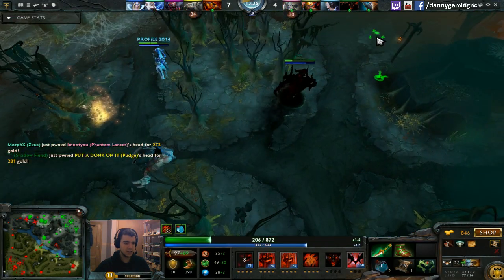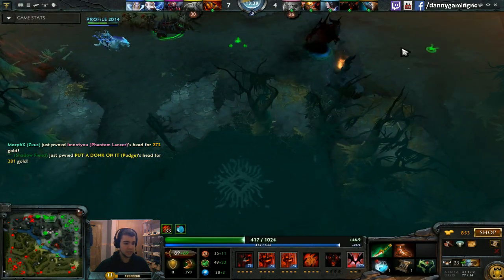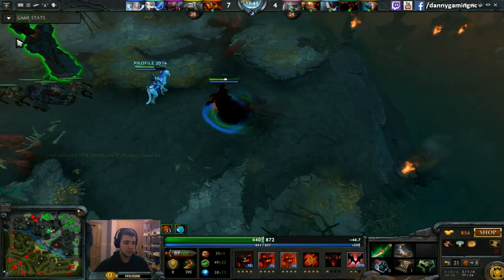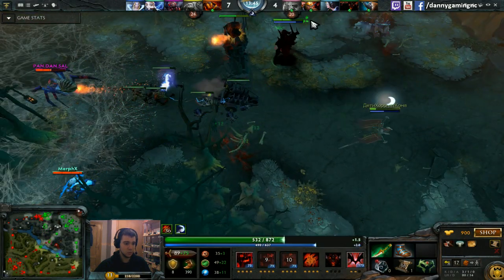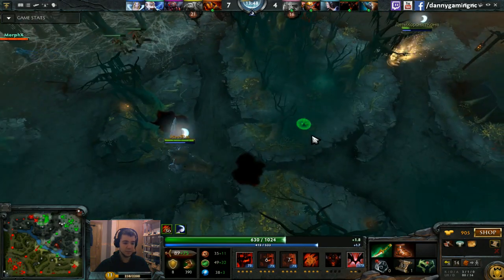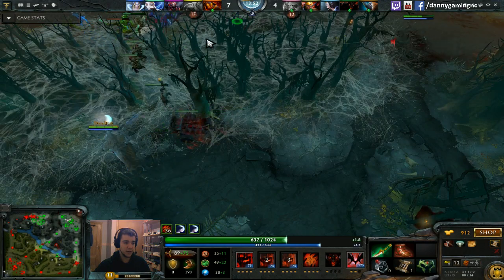Using the close raise, I'm able to get a kill on Pudge — three kills, one death so far. Broodmother is really fast under her webs and she was able to get out before I could double raise her.